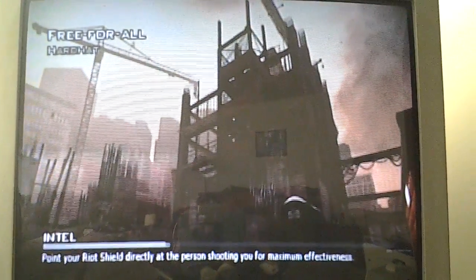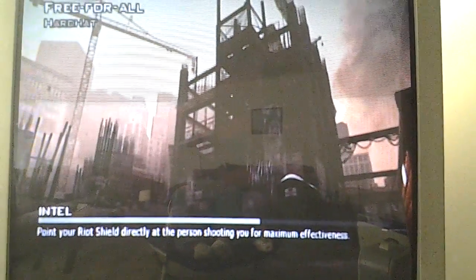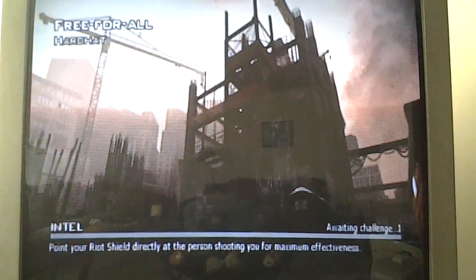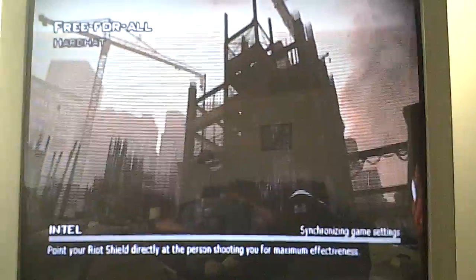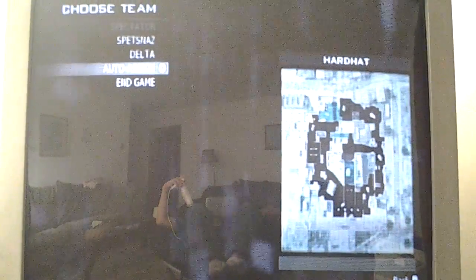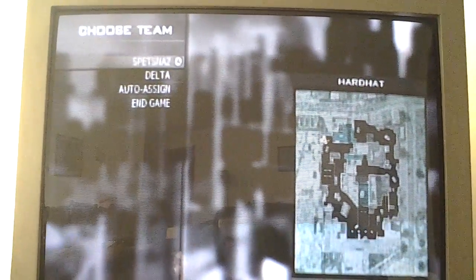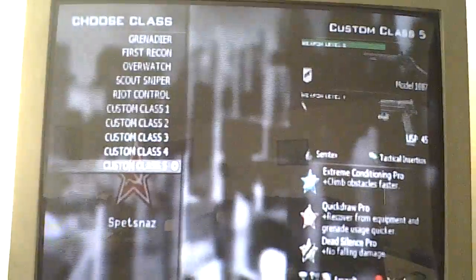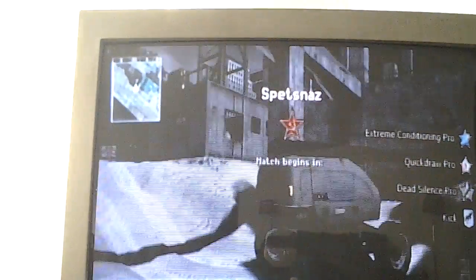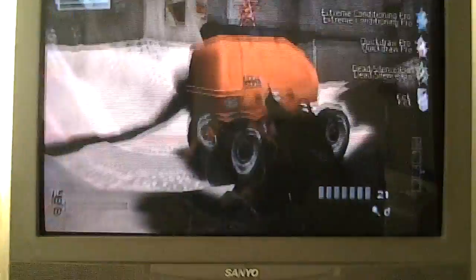Alright, there are a few glitches on Hardhat. I expect you to use Sprint, and I usually choose a Model 1887 or the USP 45. That's a good class to use for glitches because it's really light.